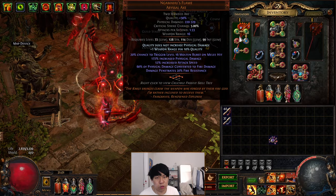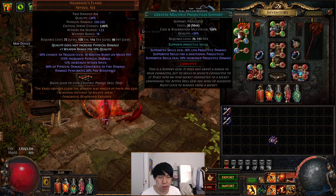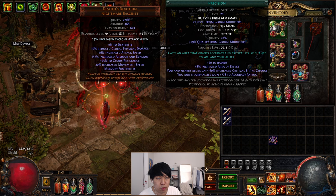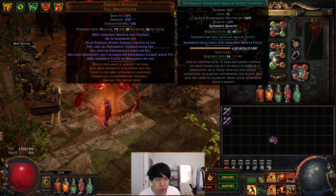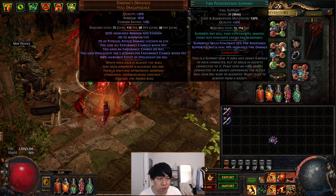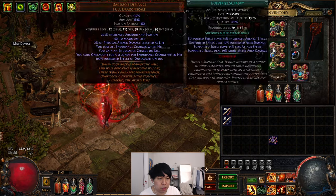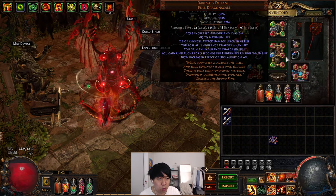For gem links — inside your Namahage's Flame, you don't actually have to link the gems at all because they all affect Molten Burst. I'm running GMP, Vicious Projectiles, Combustion, Fire Penetration, Conc Effect, and Elemental Damage with Attacks. In my helmet, I'm running Precision, Vitality, Blood Rage, and Blood and Sand. In my chest, I'm running Divergent Cyclone with Divergent Increased AoE — which gives even more AoE — plus Rage Support, Fire Penetration, Pulverize, and Elemental Damage with Attacks. These aren't the best damage links; this is more for AoE and keeping up Berserk uptime, so the links will probably change for T16.